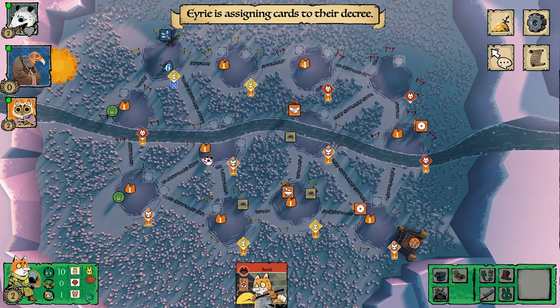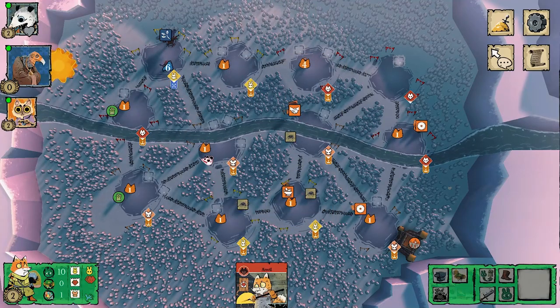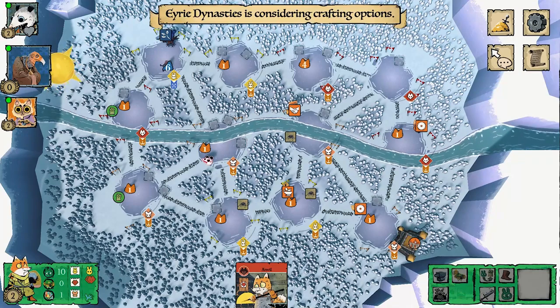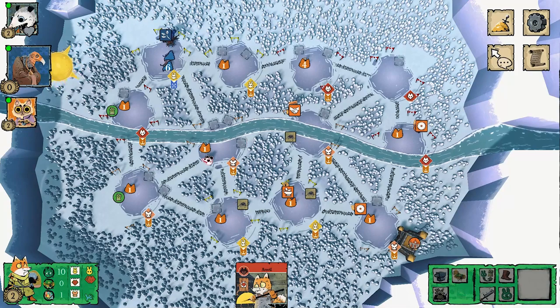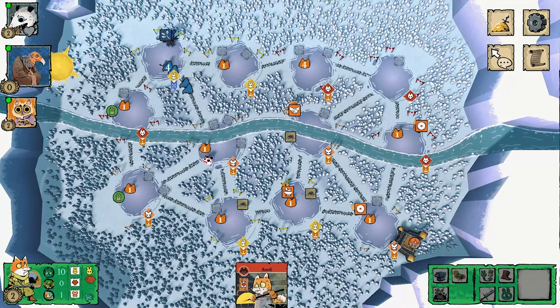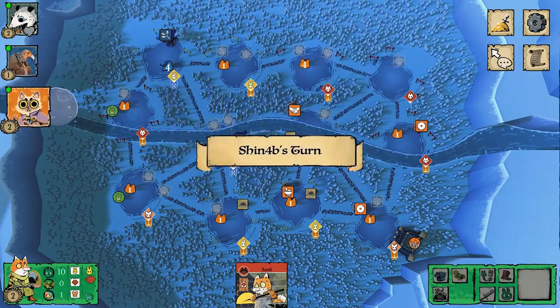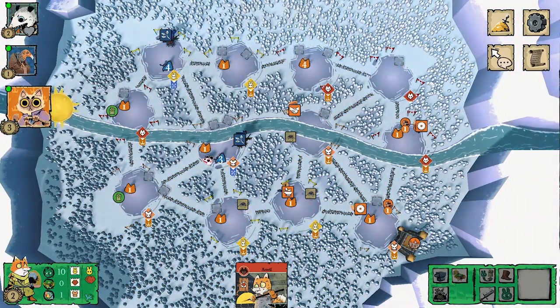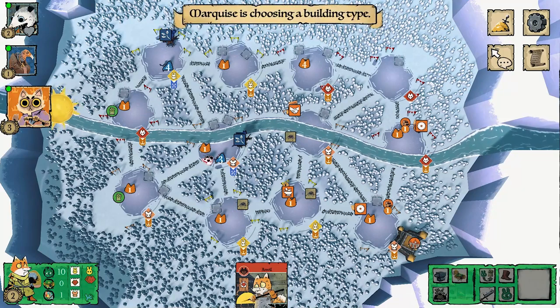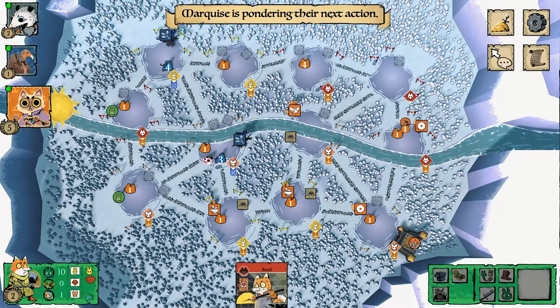Now it's the Eerie's turn. They started with the Despot leader, adding to their decree. The Despot moves down toward a clearing I wanted for a base, making that less likely. The cats craft another boot for another point — a solid beginning — and open up a workshop below, probably pressuring rule to block the lower clearings.